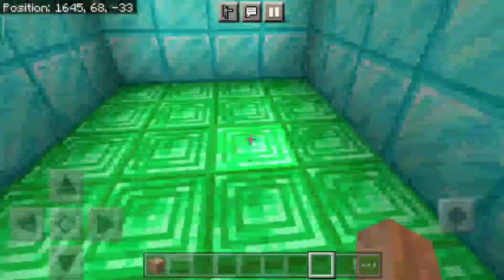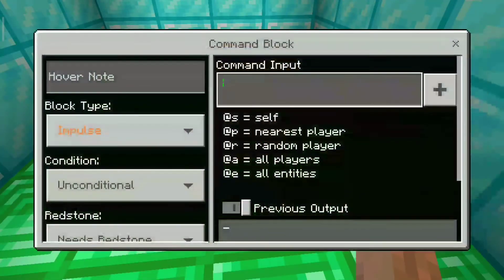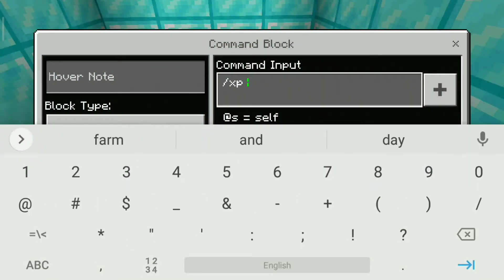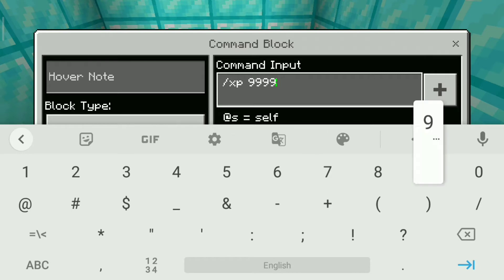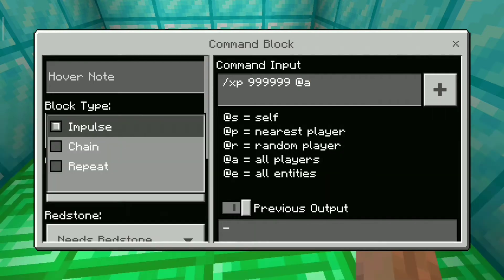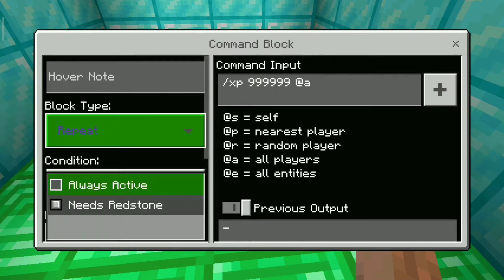Hello friends, welcome to my YouTube channel. Today I will show you how much maximum XP we can collect in Minecraft Pocket Edition. First of all, you can put a command block and enter the code /xp and any random number and @a. Then in the block type, enter repeat and redstone — needs redstone always active.